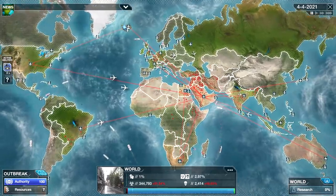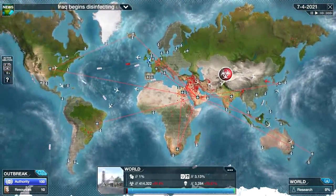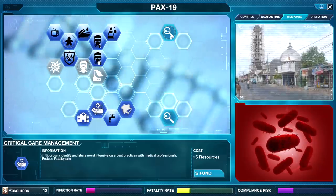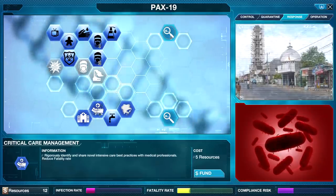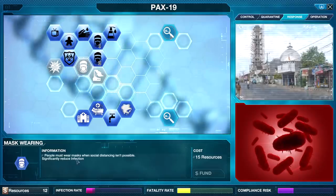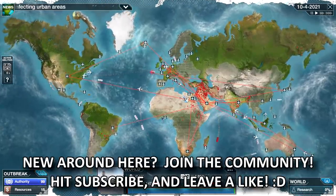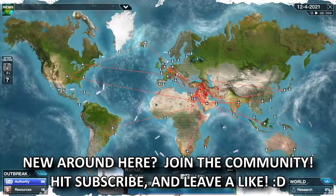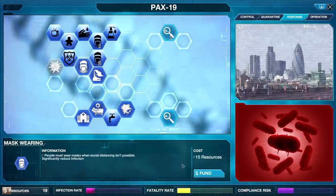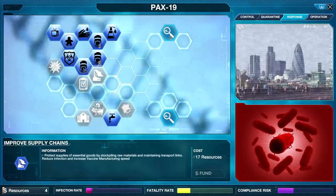Next up I'm going to send my team out to Africa. Madagascar — that's literally the dream when you play Plague Inc any other time. Okay, fatality, mask — this will significantly reduce infection. We're going to get the mask wearing going. Once I have enough points... come on... there we go. They consulted with experts on this game. We're going to make masks mandatory when social distancing is impossible.